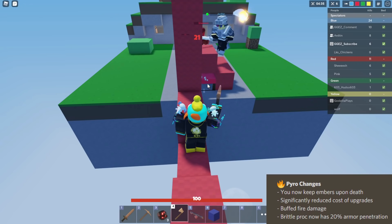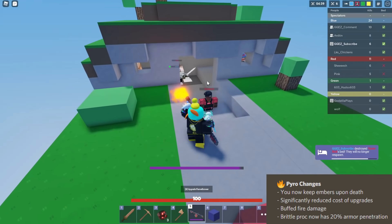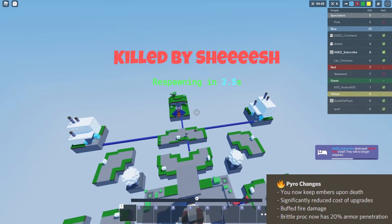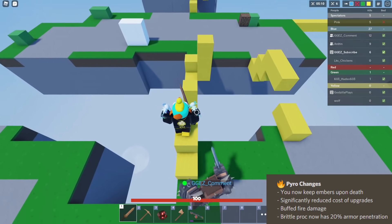Now, if you do light them on fire and then you die, during your death part where you're waiting to respawn, if they die during that time, you're not going to get any embers. So try to make it till they die, preferably. But basically, you can keep your embers now - that's super nice.